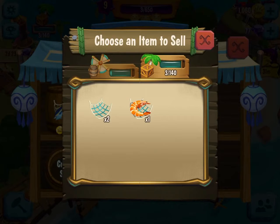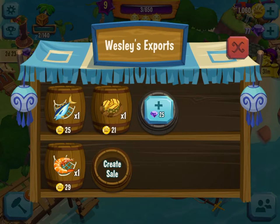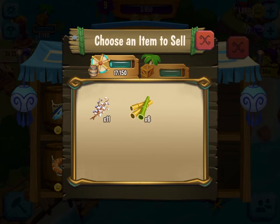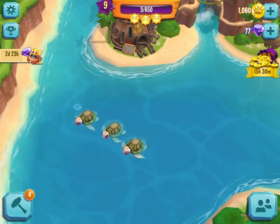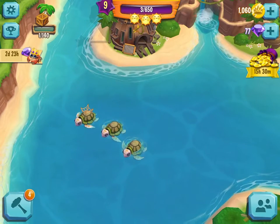Right now we're trying to sell basically everything because we need to get some money. Don't sell those because we're going to use those for the fish. We don't have anything to sell right now. Let's just go in — put those guys in for fish. Put the other one in for fish too.